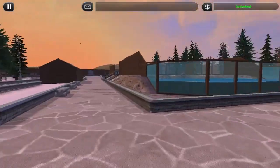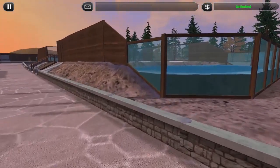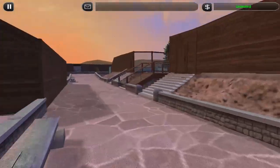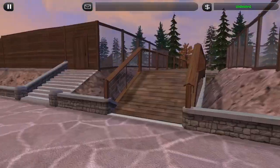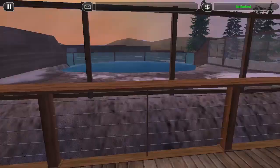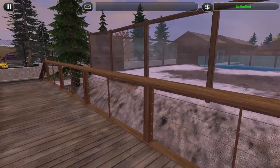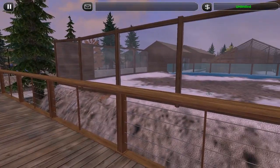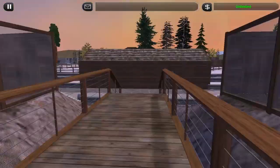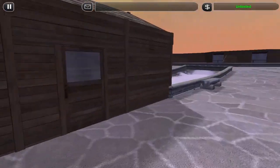Here we have two enclosures with water. It's a little tank part, and the land part is higher. You can go here and see everything. On this side I was thinking seals and otters — maybe a walrus. I think it would look cool. This building here is just for staff.